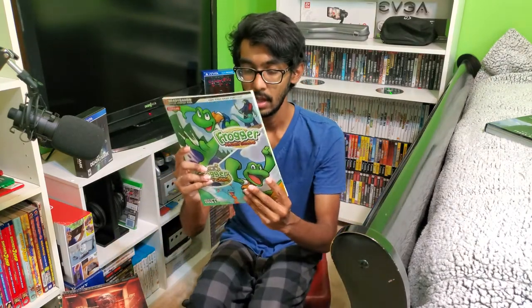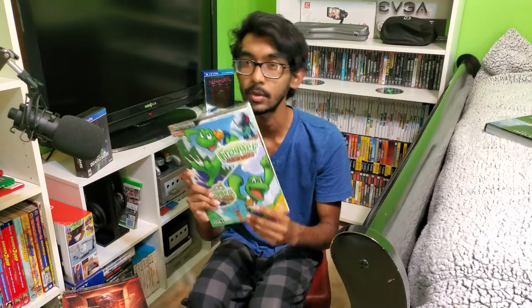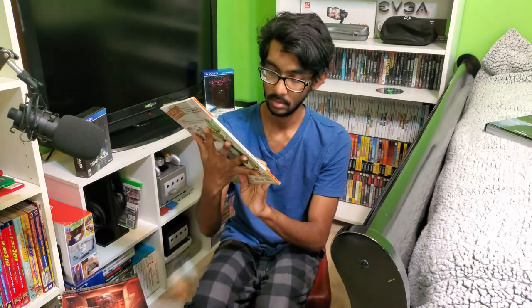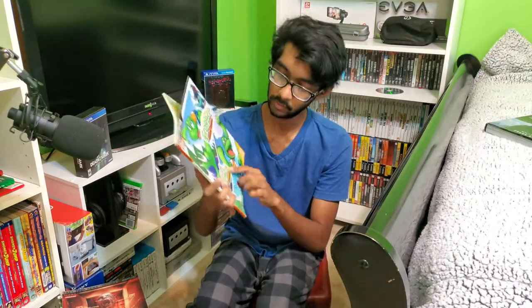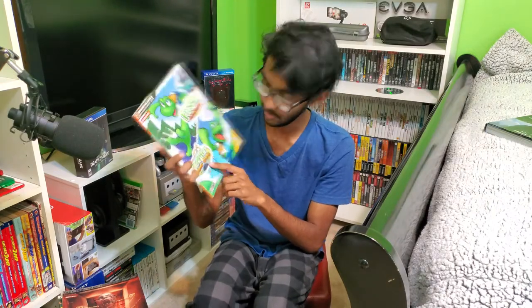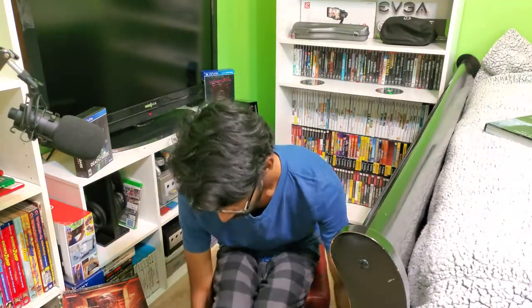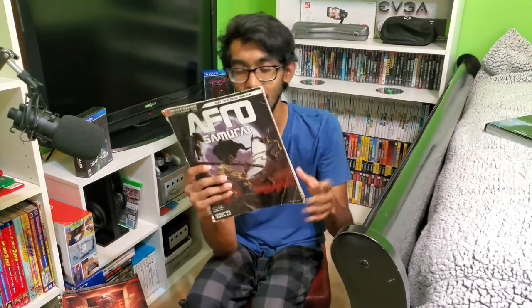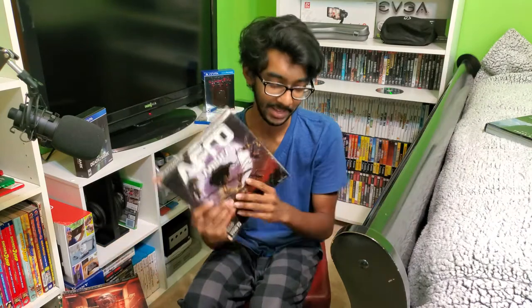Frogger: Ancient Shadow — I have a Frogger game for the PC. And this one actually covers two Frogger games: Frogger and Helmet Chaos, same copy. And Afro Samurai — cool little anime-style game. This one's kind of a hidden gem, I'd say.